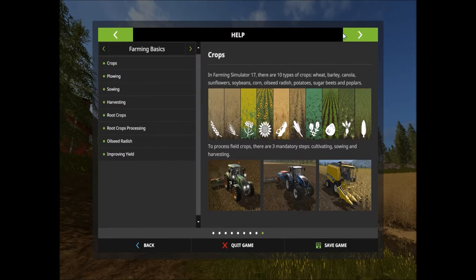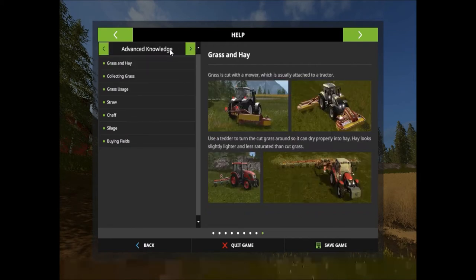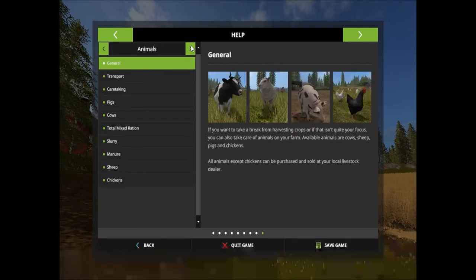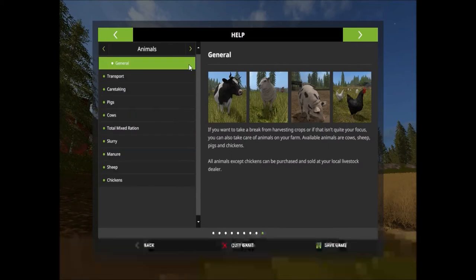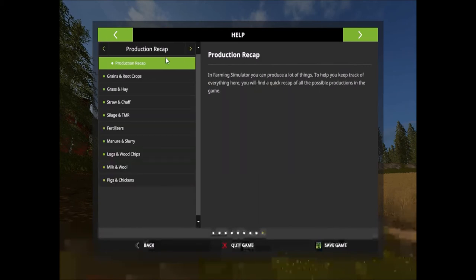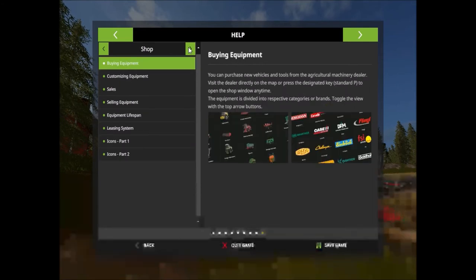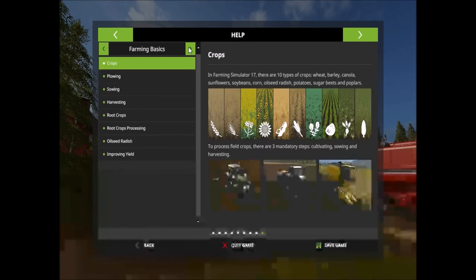You have a large way of changing your game settings with many more options here. You have this great help menu that helps you with everything from crops to improving yield, grass and hay, general information, forestry, production, making money — which is a very important part of this game — your shop, and miscellaneous.